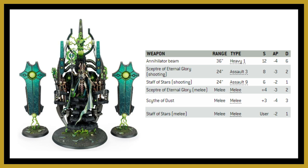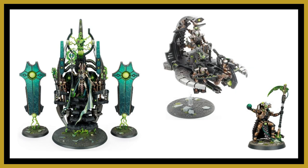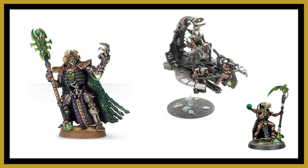You don't need to only use the Silent King to score Code of Combat — you could take Catacomb Command Barges or Overlords on foot, simply equip them with a Warscythe, or maybe upgrade it to the Void Reaper for flat 3 damage that ignores Feel No Pain saves. Other nobles in the codex include named characters such as Imotekh the Stormlord, though you do have to be playing a specific Dynasty code to use him. There are other Dynastic Agent characters but you don't get to select their wargear.